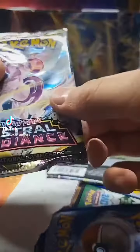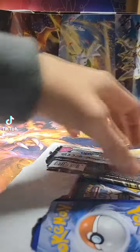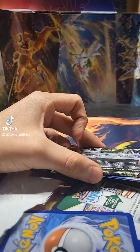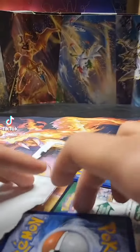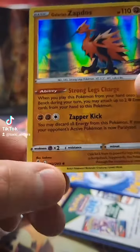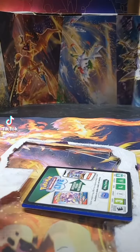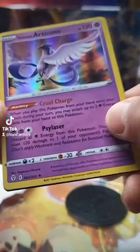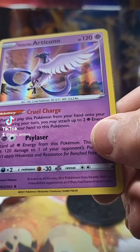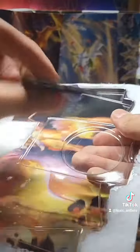Our first pack is Astro Radiant. Our second pack is Fusion Strike. And our three promo cards are Zapdos, which is one of those cards that go in the deck. Our second card is Moltres, and it also goes in the deck. Last one, Galarian Articuno, this one also goes in the deck. And then we have the coin.